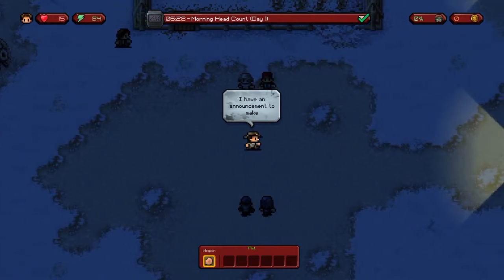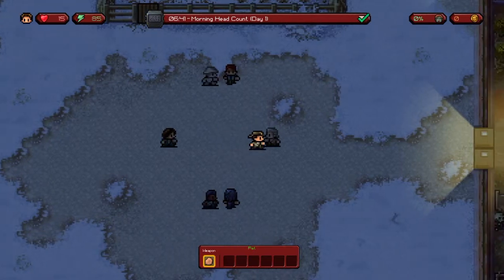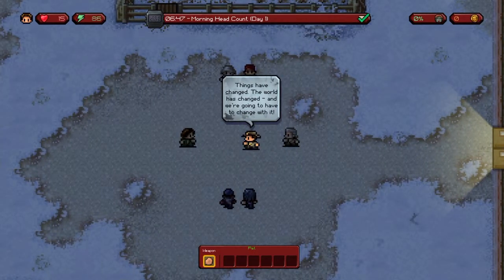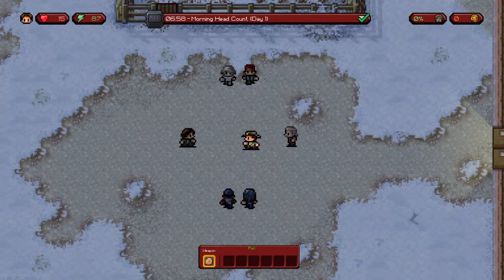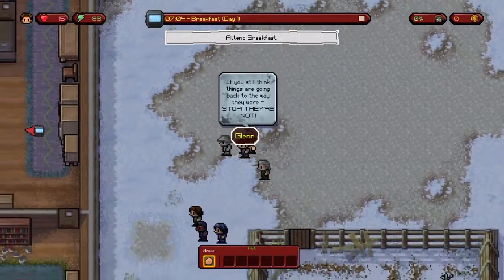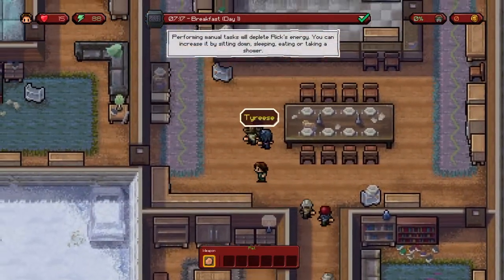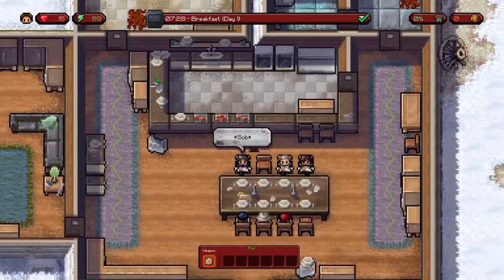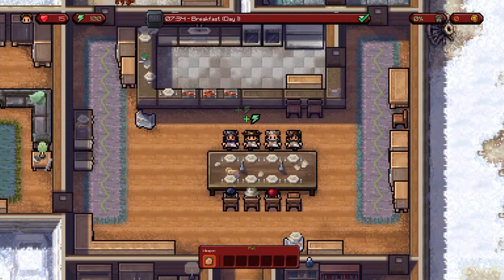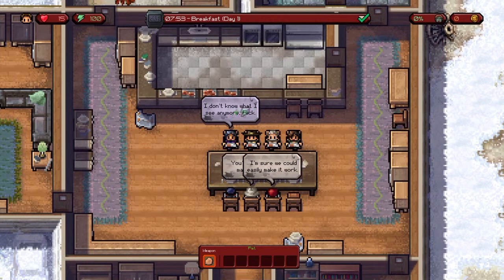I have an announcement to make — if everyone does their part, we can survive anything. Things have changed, the world has changed and we're going to have to change with it. Do you still think we're going to be rescued? No. We got Glenn, Herschel, Dale, Maggie, Lori, and Tyrese. Only two of these characters are actually alive in the story still — that's basically Maggie and Glenn. Everyone else has been killed, well other than Rick and good old Carl.